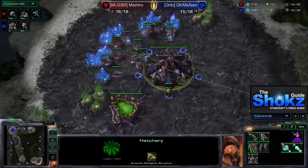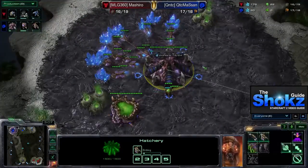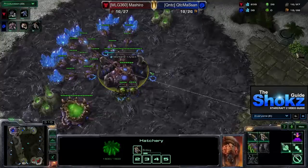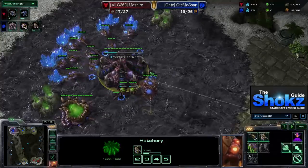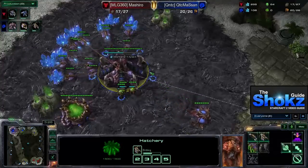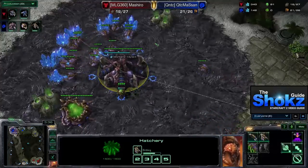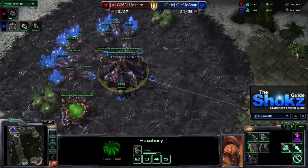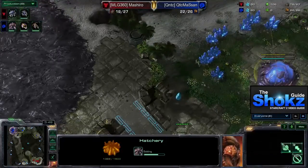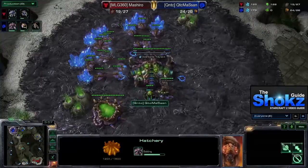The spawning pool is completing, the hatchery has started for Masan, and he's getting a queen. If we look at what Mashiro is doing, he's going for a reaper, and this early queen is really going to be extremely helpful against that reaper. A lot of Zerg players with delayed queens and low numbers of zerglings are finding that a reaper gets to their base on a two-player map when they still don't even have any units out, which can force you to pull drones.